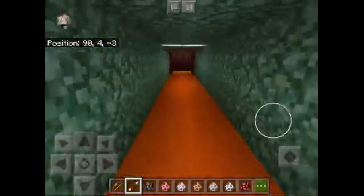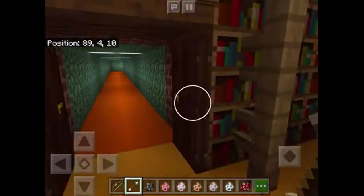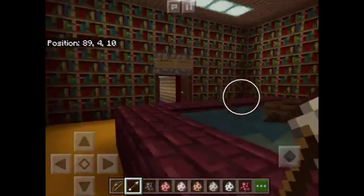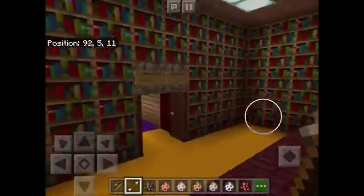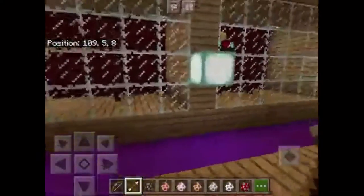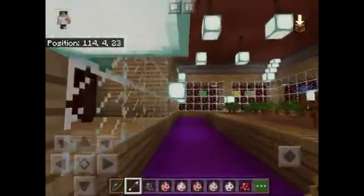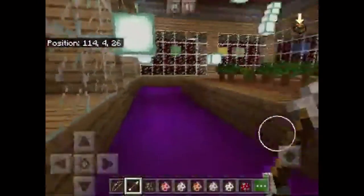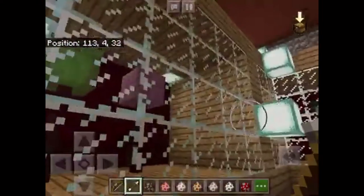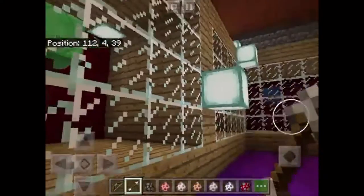Then we're going to head out here and go into the museum. Here's the museum with a garden in the front. Look at all these artifacts — very interesting. Got some gold, lots of interesting stuff in these display cases.